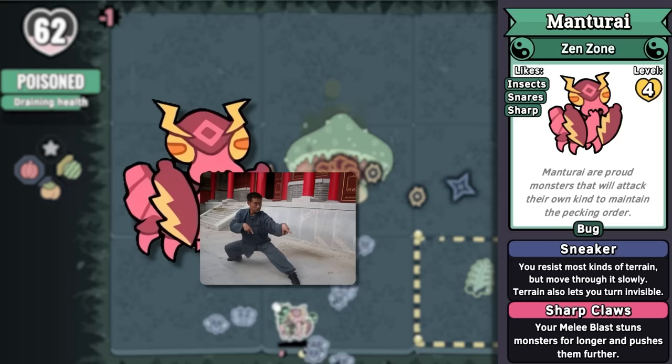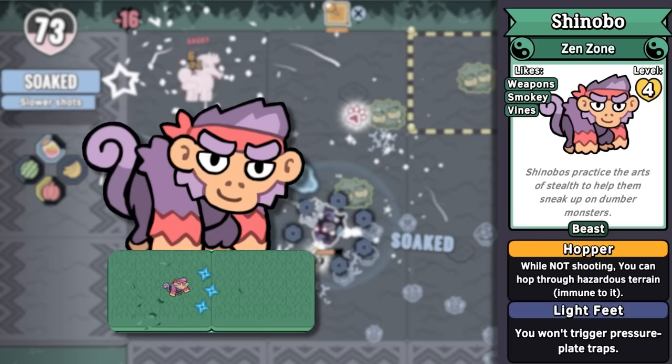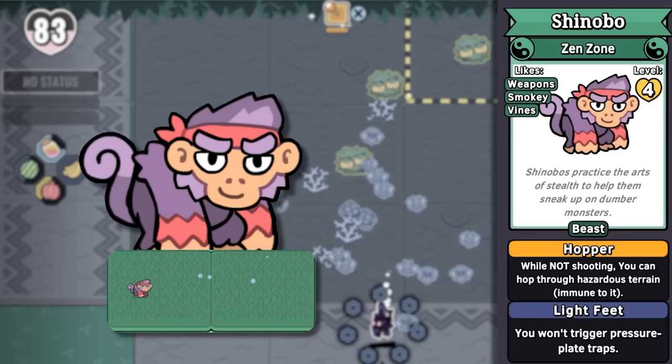Notice the samurai helmet on its head and it using its blades like a sword. But it is mainly found in the Zen zone, which is filled with many kung fu references — such as mantis-style kung fu in this case. And a monkey-style kung fu in the case of Shinobo, a shinobi bonobo. Shinobi being a high-level ninja. It also throws shurikens and can covertly put monsters to sleep like a ninja. We're talking about the beast monster category now.